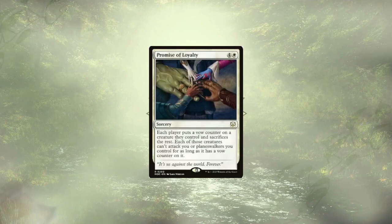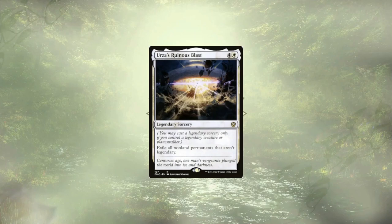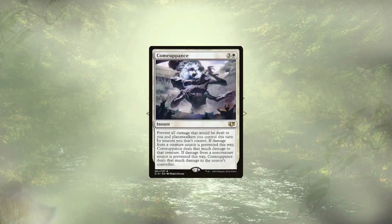Speaking of wiping the field, we have Promise of Loyalty — a nice way to force mass sacrifice and protect ourselves from whatever is left. We're in Boardwipe City with Urza's Ruinous Blast — it's going to exile all non-land permanents that aren't legendary, leaving all of our Planeswalkers intact to continue doing their thing. Comeuppance is back — it's going to remove some foolish threats who decided they wanted to attack us, and if there's enough damage from a single spell, it could remove entire players. It's a good time.